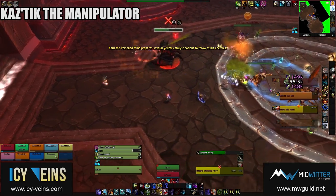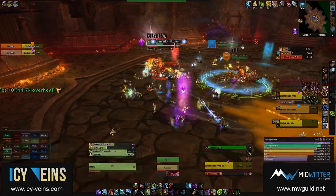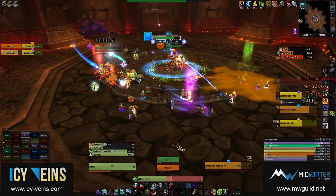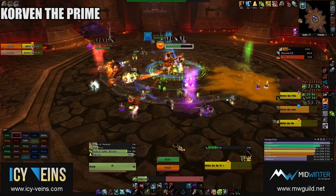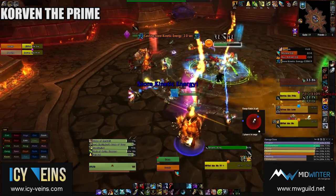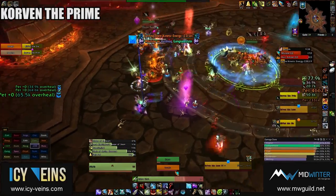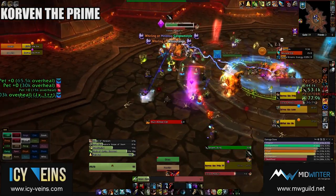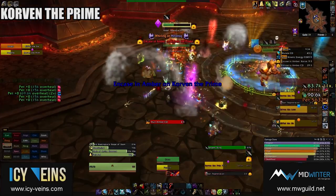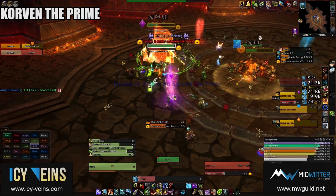Avoid damage from Sonic Projection by making sure you are not positioned in a line relative to the boss. Korvan the Prime casts Encase in Amber, a protective spell, on any allied boss that is below 50% health, including himself, which encases them in amber. If the amber is not killed within 10 seconds, it heals that boss to full health. You just need to switch to the amber and kill it right away, but there is something else you can do here which we'll talk about later on when we discuss general strategy.